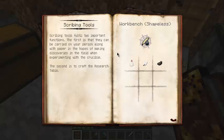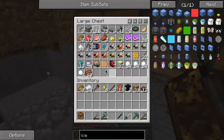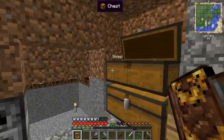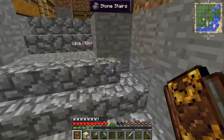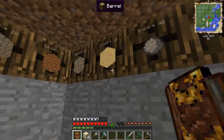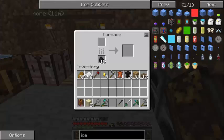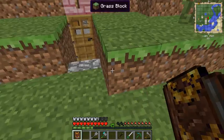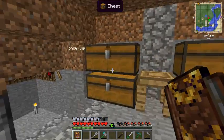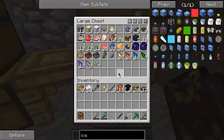We then need scribing tools, which require a glass bottle, feather, and ink. I don't have any glass cooked up so let's cook up some glass. I don't want to waste coal - my viewers will love to tell me when I'm wasting coal. I don't think I actually have a feather just lying around, so we might have to go looking for some chickens.